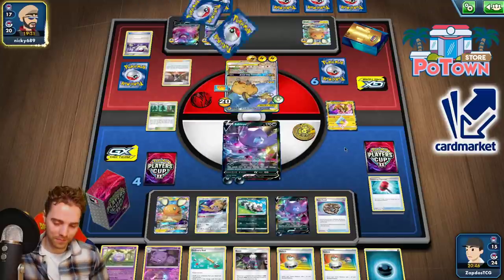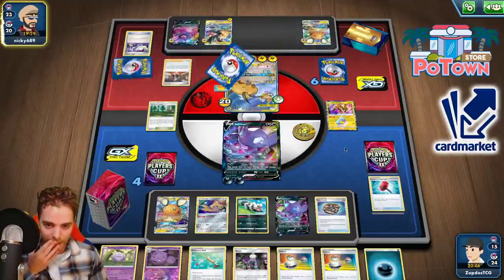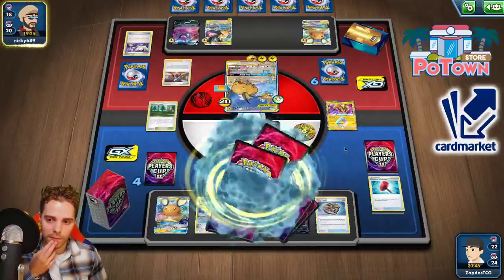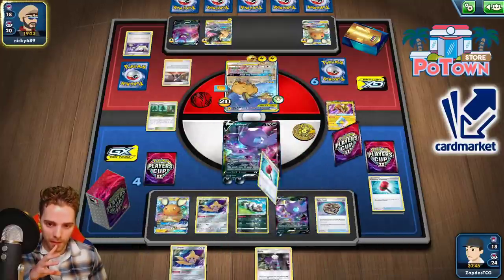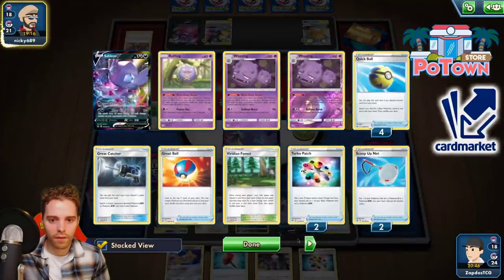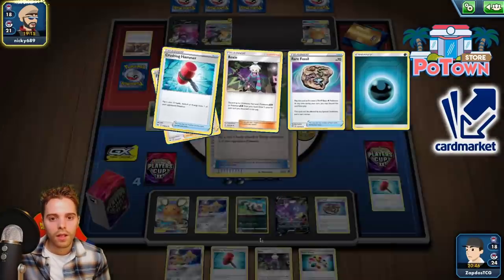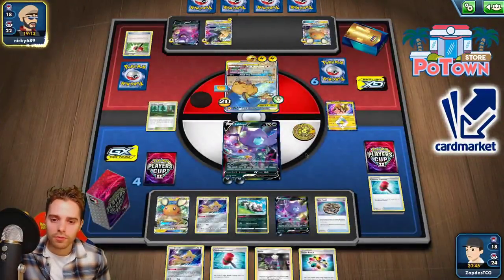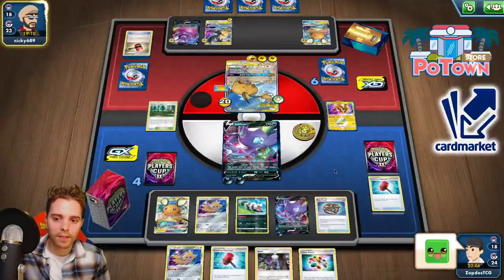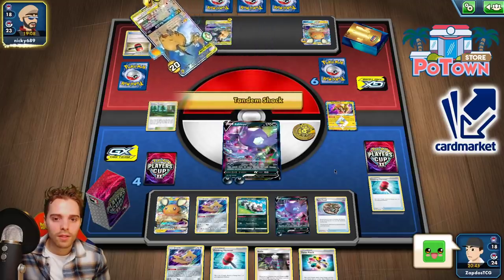We have lots of Switch cards left so we can actually promote our Stellar Wish Jirachi. Also was hoping for an Arctozolt so more damage would be spread across the field. Big Charm — that's going to cause us trouble. Switching it out. Paralyzation, Marnie, then a wrap — that's bad. At least he doesn't knock us out with this strategy. A Reset Stamp would have been better. Crushing Hammer could help. We have a Roxie and enough Roxies left, also Crushing Hammer — pretty, pretty nasty. Tandem Shock — we do survive though.